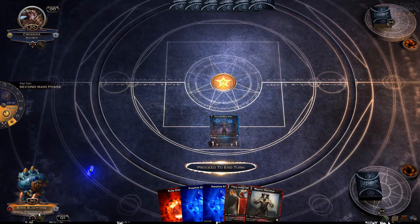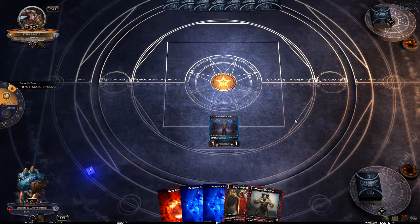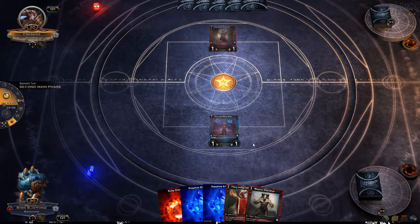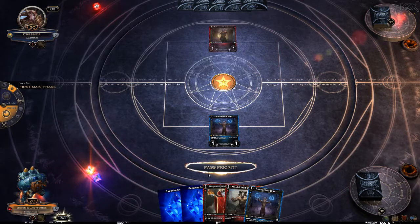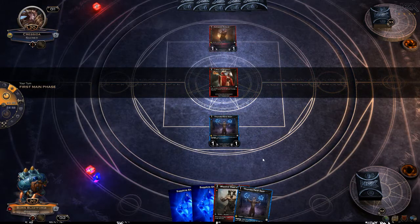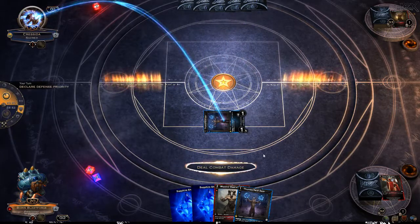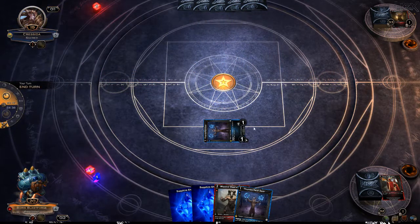Maybe I shouldn't have stuck with the hand I did — we'll see. I am sanguine in this game, and at all times really. What is the name of my piece? Let's just go ahead and burn this thing — a little preemptive, I know — but we'll go ahead and pop him, because we don't want it to help out this turn.